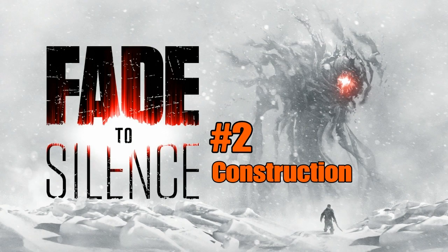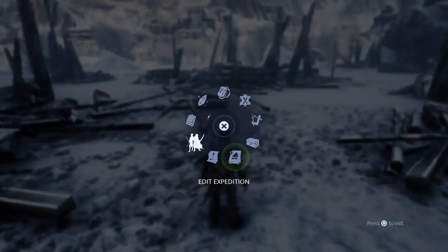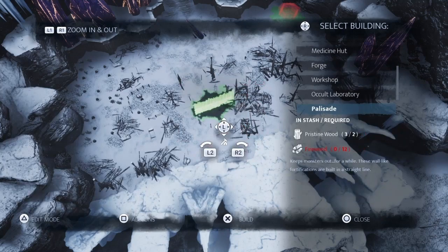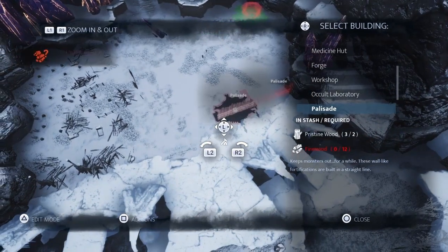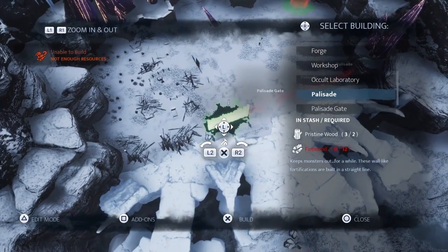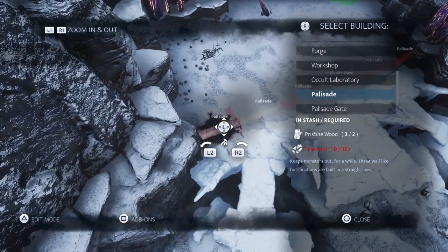Construction of Buildings and Walls. For every survivor you add to your group, you will need to craft a hut for them to stay in. There are additional buildings you can craft, but it's best to wait until you find a survivor that specializes in that field to not waste resources early on. Build Palisades and a Gate early on to help protect against occasional Corrupted that will attack your main base later on, protecting your survivors and assisting with resource management.